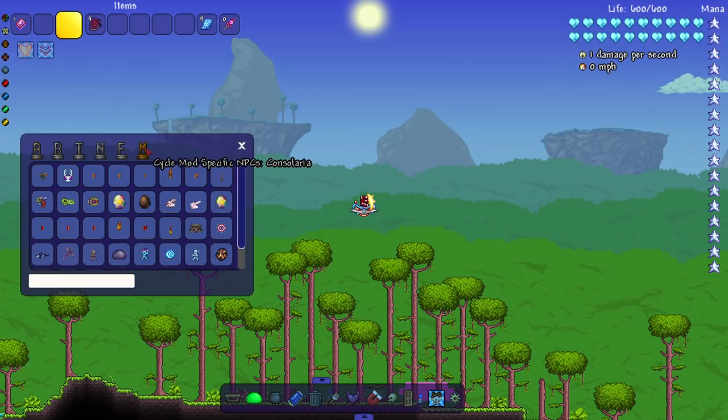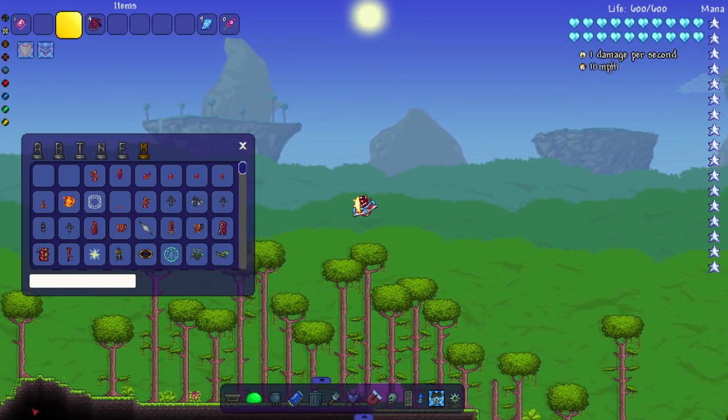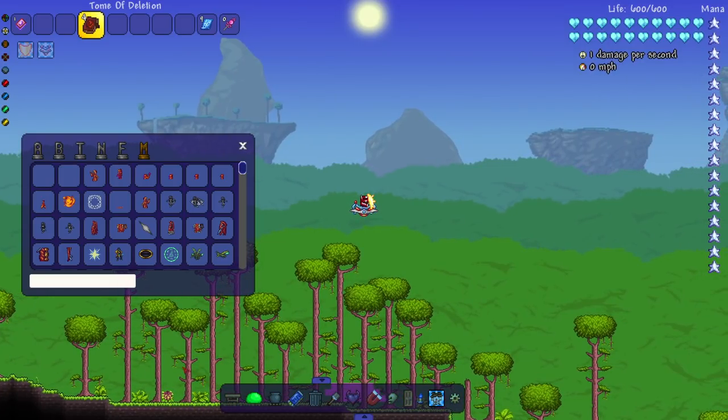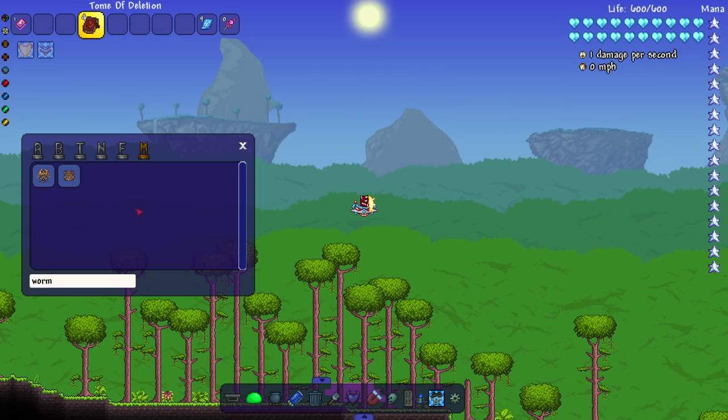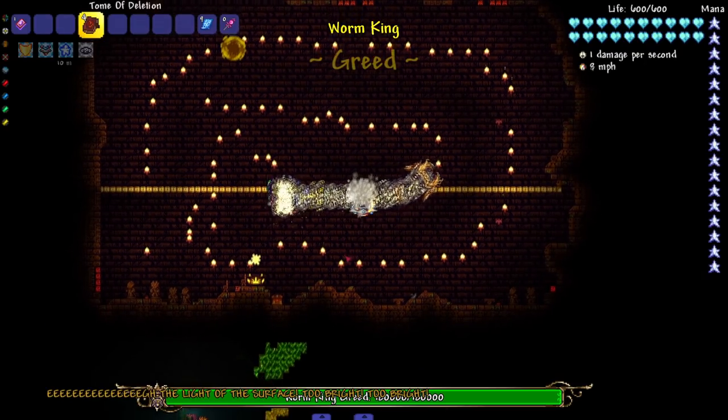The Ancients Awaken mod has a lot of post Moon Lord bosses, which makes it really cool. I'm only gonna take on a couple of them - probably the harder ones. On top of post Moon Lord bosses, the mod has Super Ancient bosses, so that's like another tier above post Moon Lord. Let's get to it. We'll start with this one - it's a worm boss and looks really cool. Worm King Greed - let's go underground, it's too bright on the surface.